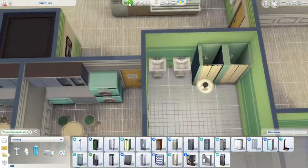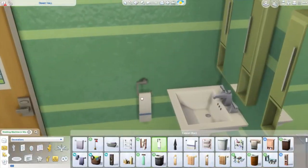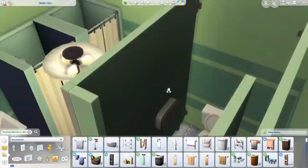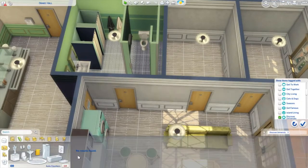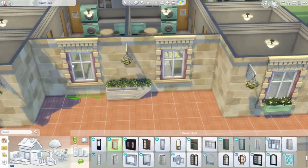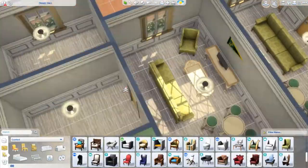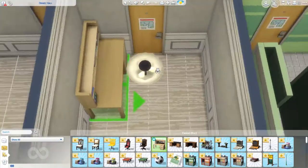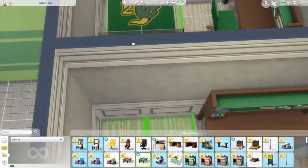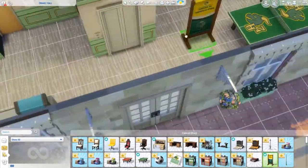I think this is the dorm area that my Sim Candice is going to move into from my Discover University Let's Play — if she gets accepted. I really hope she does because there would be literally no point in having the Let's Play if she didn't. And this is the point where I do change the windows from doors to windows, adding more of those flower box type things and greenery.